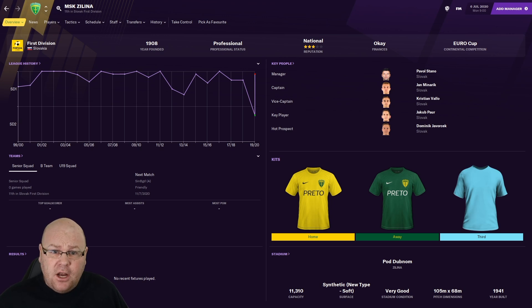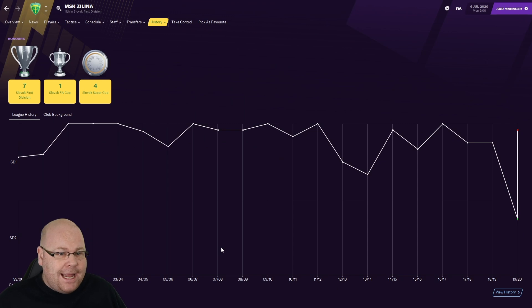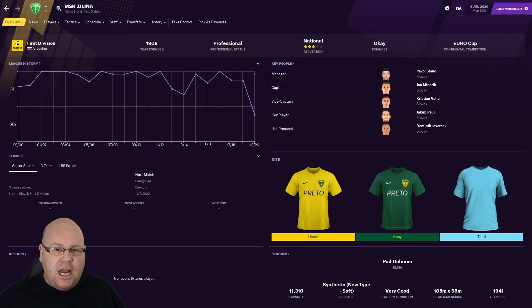Another challenger to Slovan Bratislava is Žilina, who never won the Czech top division or cup but have thrived since the formation of Slovakian football. During the Czechoslovakian era they reached the quarter-finals of the 1962 Cup Winners' Cup before losing to Fiorentina. Since then, they've won the top division seven times and the FA Cup once, in 2012. They also made the Champions League group stages in 2010-11, showing this is a club with real potential to hunt down Slovan.